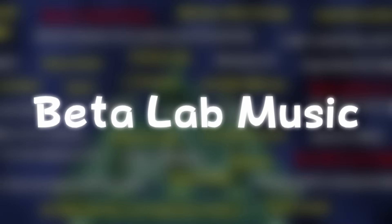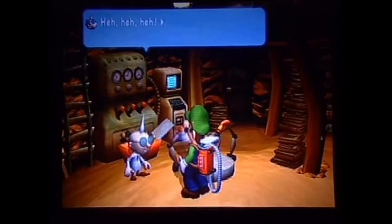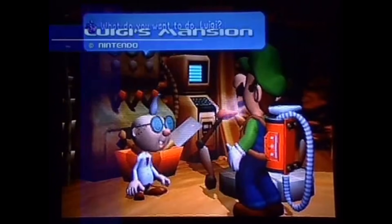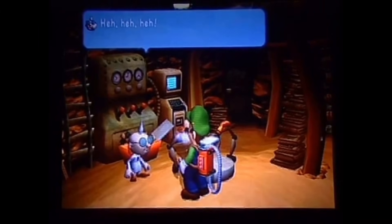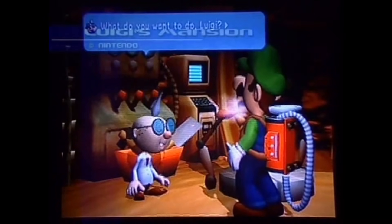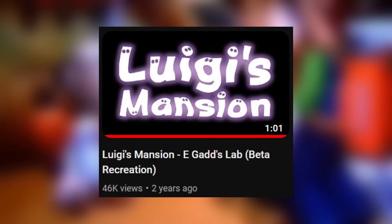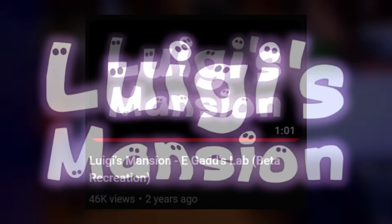Beta Lab Music: in beta versions of E. Gadd's Lab, a much different song plays than what ended up in the final version — it's very clearly a different song. It's Luigi's first game, it's only for his own, and he actually is the one that gets to save the day. He has inherited this mansion, him and Mario, and he comes to meet up with Mario at the mansion. This track has been recreated several times, with the most accurate recreation made by Mr. Twirls in September 2021.